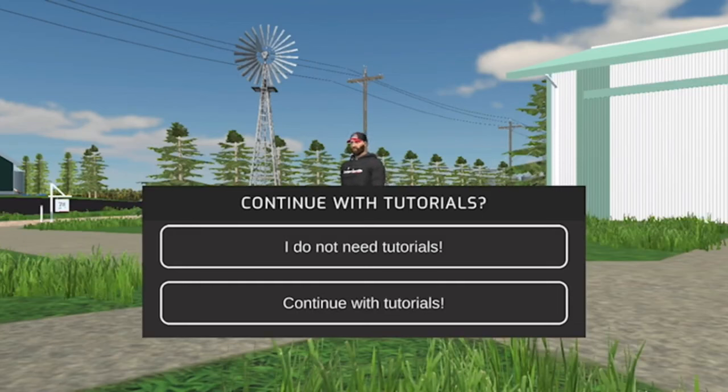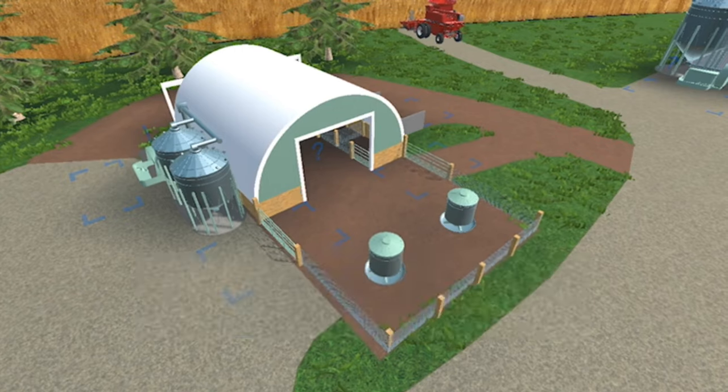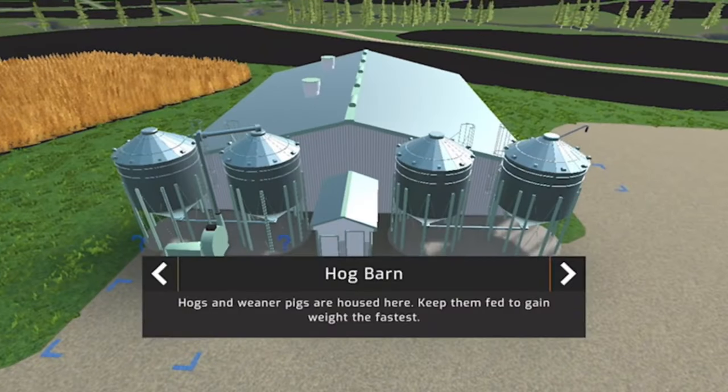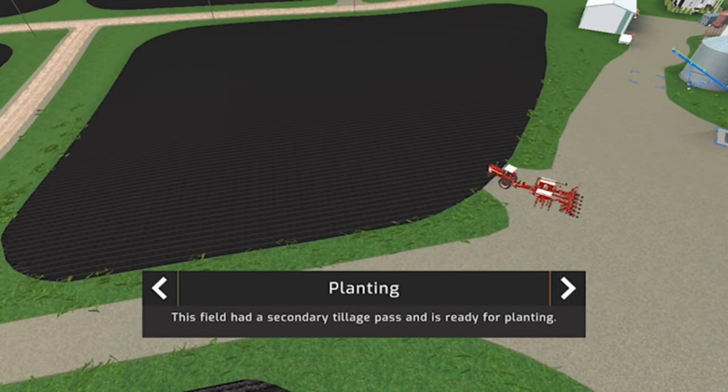The farrowing pens tutorial: sows produce piglets here, piglets turn into weaner pigs and can be moved into the hog barn. At the hog barn, hogs and weaner pigs are housed — keep them fed to gain weight fastest. In the field, this field has a secondary tillage pass done and is ready to be planted.